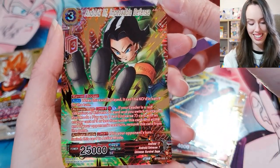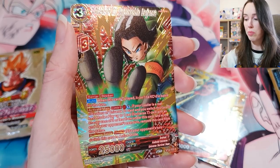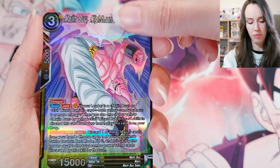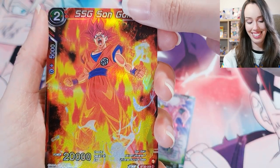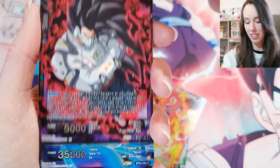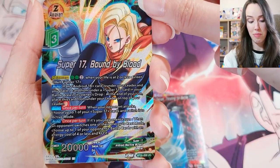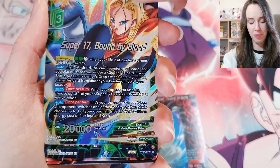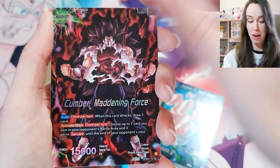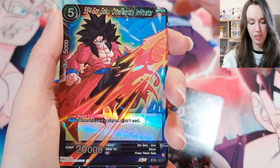We have Android 17 — there's so many Android 17s in this box, I honestly can't keep up. Majin Buu — such a weird pose. SS God Son Goku. Evil Saiyan, Thirsting for Battle — wow, that looks sick. We got Gogeta SS Blue. Super 17, Bound by Blood — wow, that's a cool name. Android 17 again. Kamba, Maddening Force — that looks really dystopian and just epic. SS4 Son Goku.